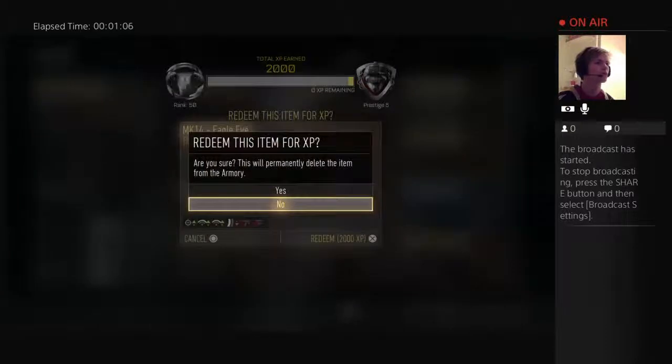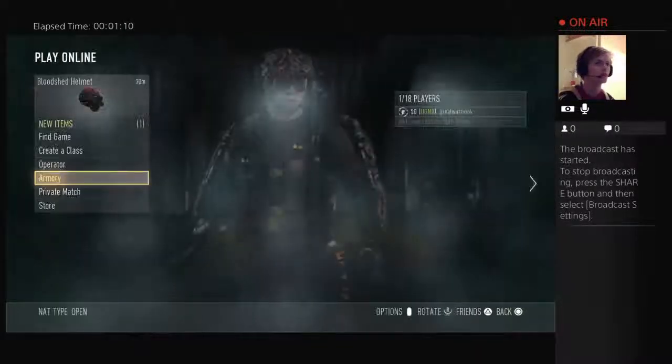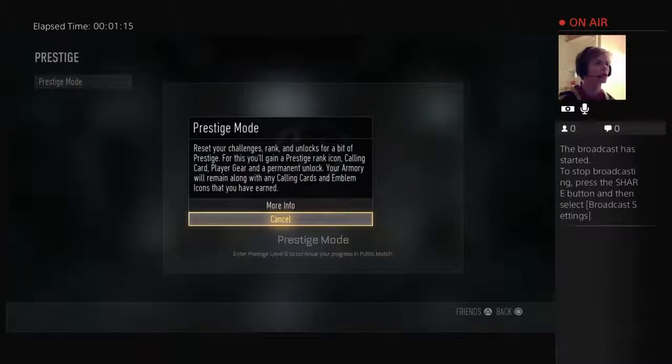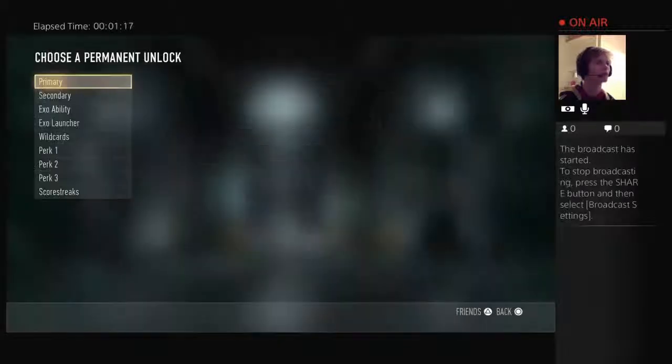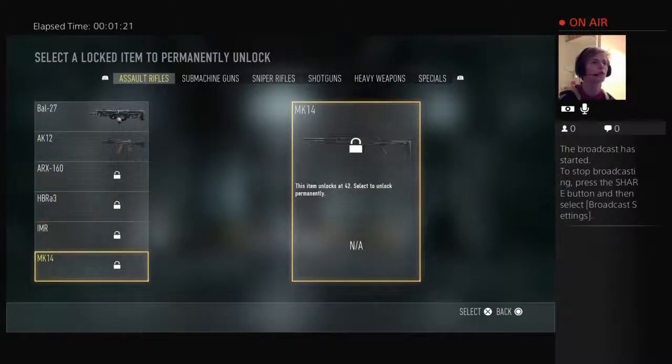Let's go to the MK-14, I'm going to use that. And now I need zero XP to prestige. So what we're going to do now — you go to prestige mode, go to more info, and choose a permanent lock so you can now choose what weapon you want to unlock without having to.